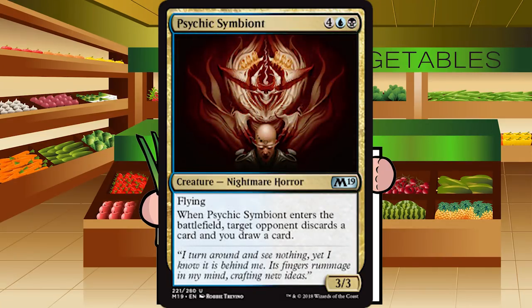Up next is Psychic Symbiont — 4 blue-black for a Nightmare Horror at uncommon. It's a 3-3 flyer; when it enters, target opponent discards a card and you draw a card. This is the blue-black signpost — the theme heavily involves discarding, which I'm not super happy about because by the time this comes down, your opponent is likely to have an empty hand. Luckily it draws a card, and a 3-3 flyer that draws a card for 6 mana is okay. C-plus for Psychic Symbiont.